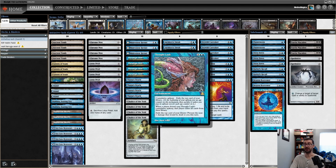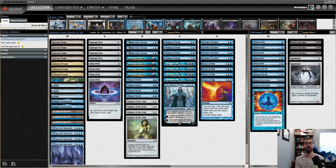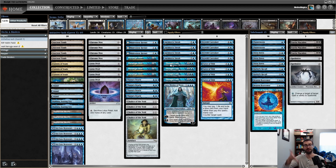The other card is Thought Lash. It has a cumulative upkeep of exiling the top card of your library — one, then two, then three, and so forth. When you don't pay Thought Lash's cumulative upkeep, you have to sacrifice it and exile all cards from your library. You can also exile the top card of your library to prevent the next one damage that would be dealt to you — this is where the initiative comes in. Your opponent swings in for five, five Thought Lash activations, and you still have the initiative.